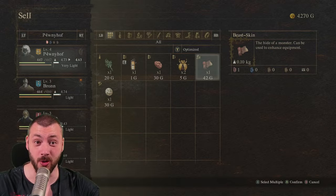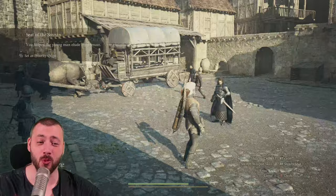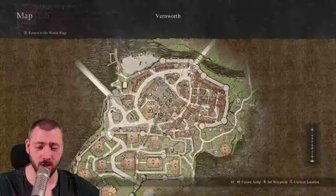That's it for Melve. Off to Vernworth. We just arrived in the capital, talked to the captain, and now the real gathering begins. First, the OP armor. For this, we're going to be moving from our current position straight up through the noble quarters to the door to the castle grounds.